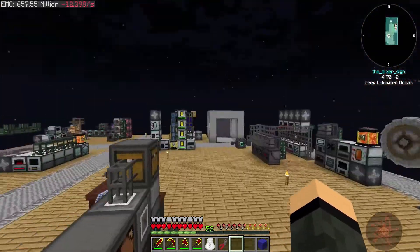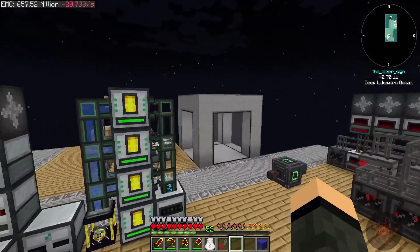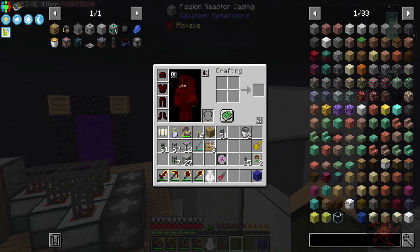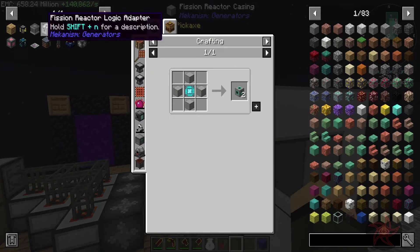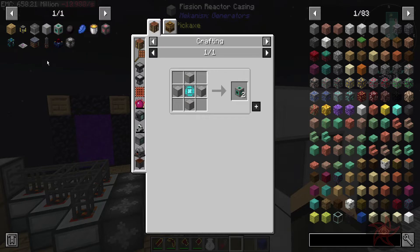So this beastie over here — Fission Reactor Casing is just Steel Casings plus Lead, get you four of those. I'm going to need a Fission Reactor Port, though. I don't think I'm going to need the Logic Adapter.